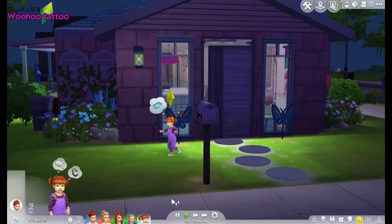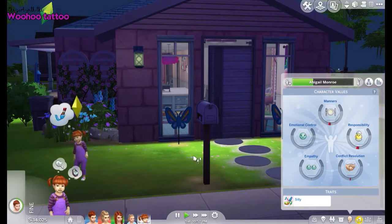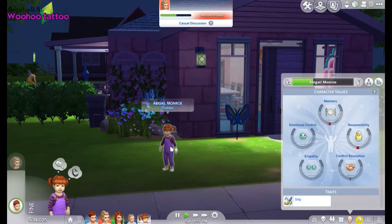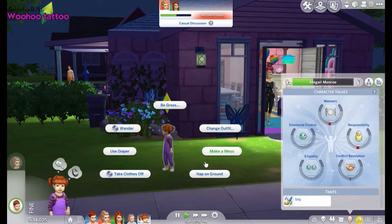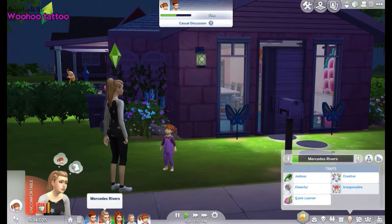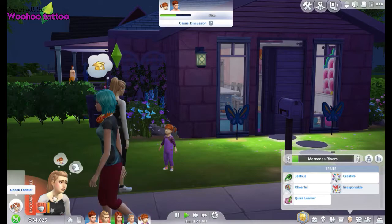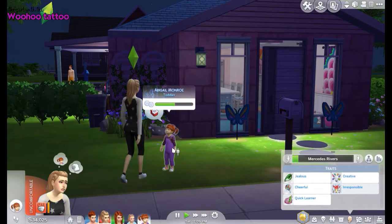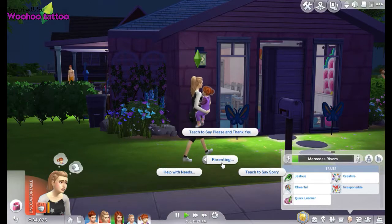Abigail's coming out on her own — she's our toddler and she is silly. She can take her clothes off, wander, nap on the ground, make a mess. Here comes mum — her name is also Mercedes, sorry about that — and she is probably going to check the toddler. I've basically just let these kids run wild and haven't let them do anything structured, so this is probably the worst outcome.